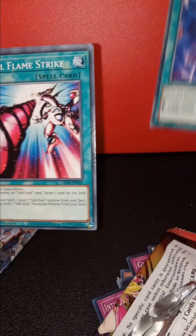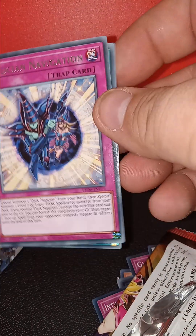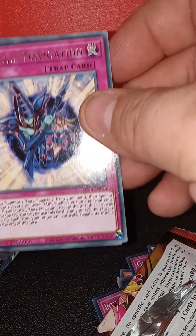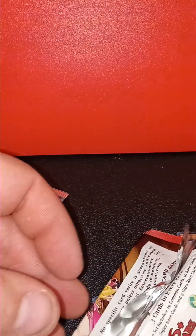However the hell you say that. Spiral Flamestrike and Magician Navigation. That's kind of a cool looking card — Dark Magician, Dark Magician Girl on it.